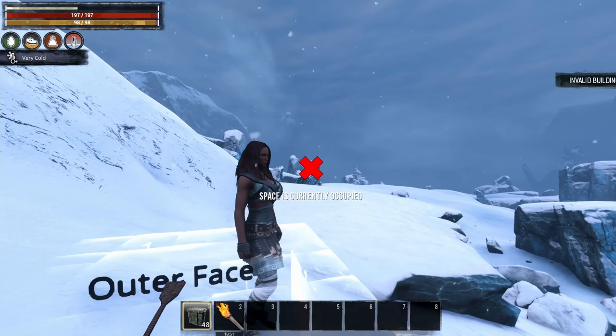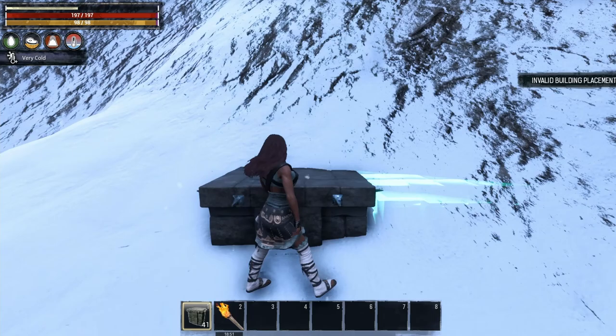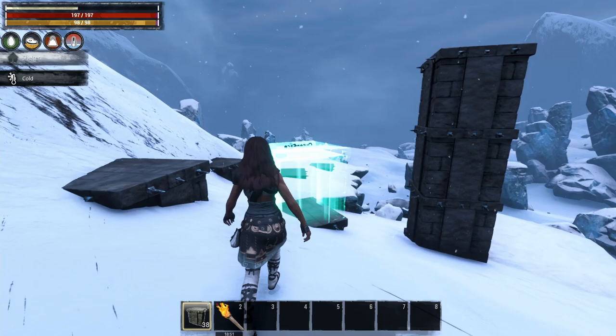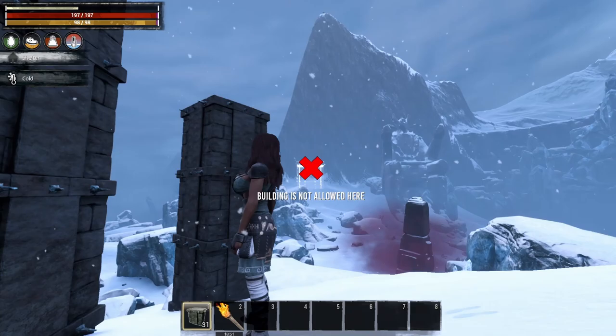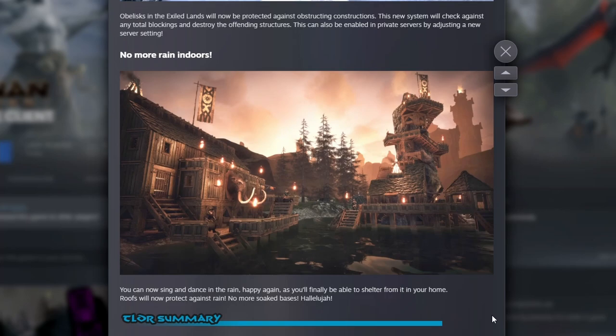They also have a point of interest protection system. This is with Obelisks — there's always been a problem with Obelisks on official servers because people try to build near them. But they are now protected against obstructing constructions, and this new system will check against any total blockings and destroy offending structures. This is really awesome. I want to see this in play — it should help out on official PvP and PvE. Respect your neighbour.